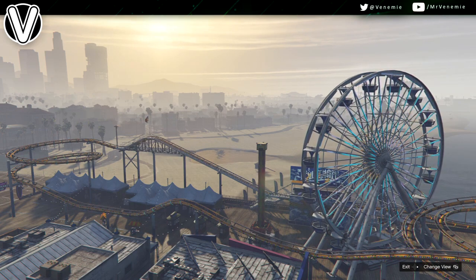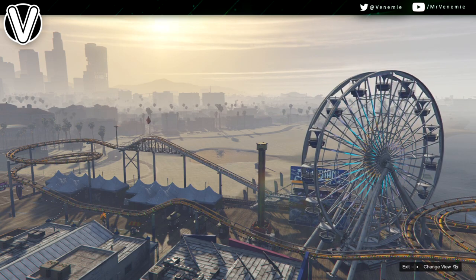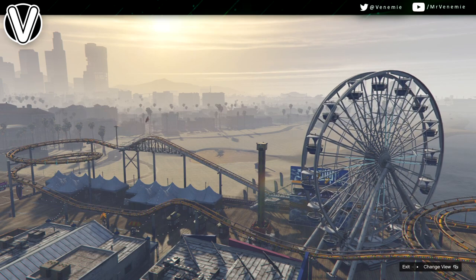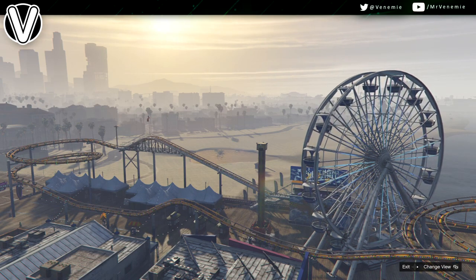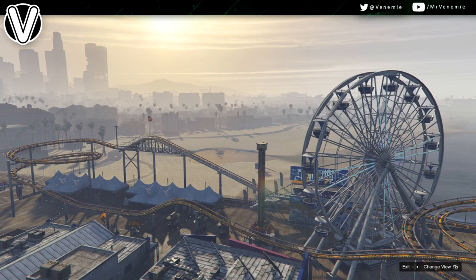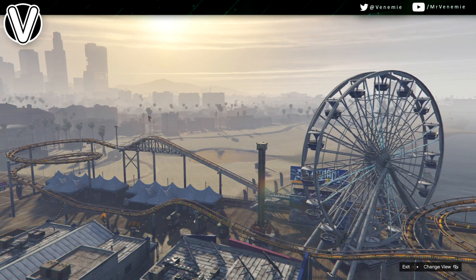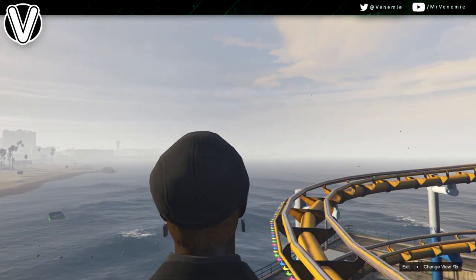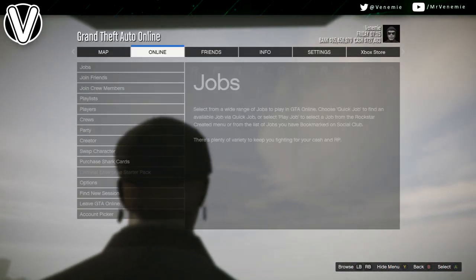Now that my camera angle has changed to where I can see the ferris wheel, I can see the roller coaster, I can see the beach, the buildings in the background — this is the point now where you would let go of the D-pad and you'll get a fuzzy screen. If you've ever watched your surveillance on your TV at your apartments in GTA, just that fuzzy screen right there. You'll get that fuzzy screen and then you'll be back in the ferris wheel.